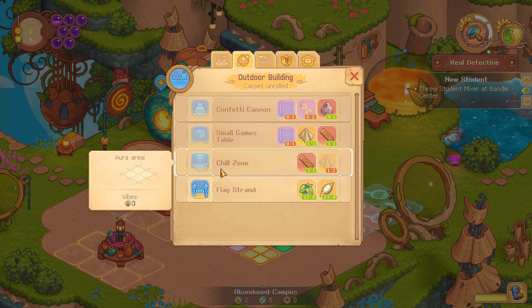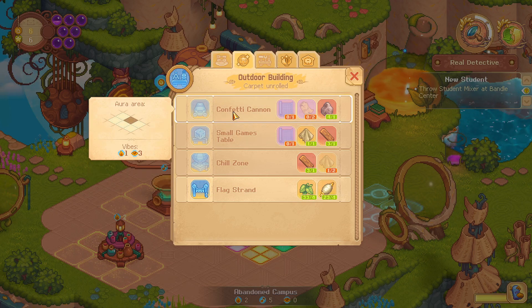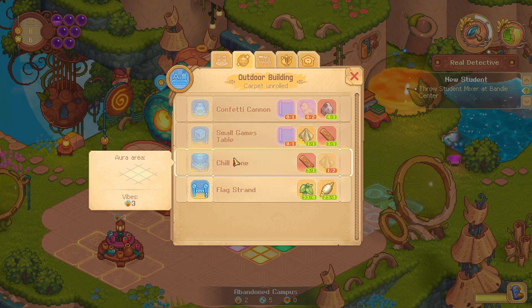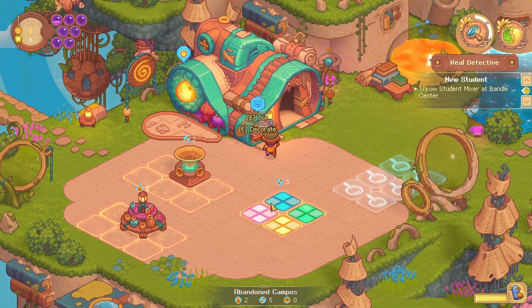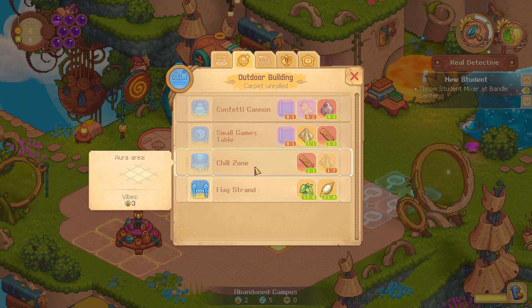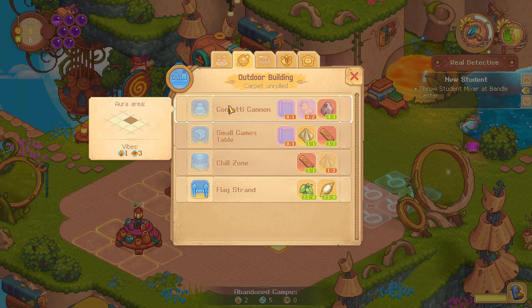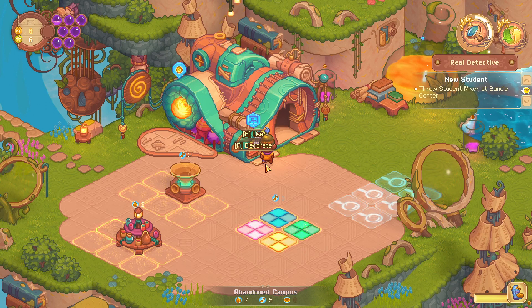So I would need the chills on now, and the confetti. This is a little confusing because I need the eyes, and the vibe — so I'd need the chills on. Then I need three of the fire but this has one, so I'd need this and the game table. Okay, I kind of understand now.